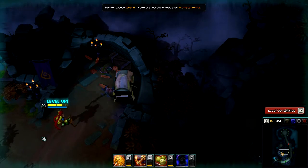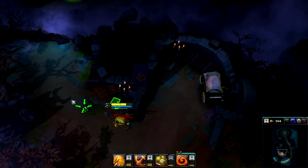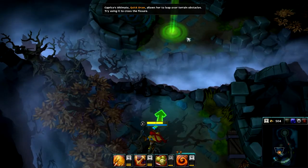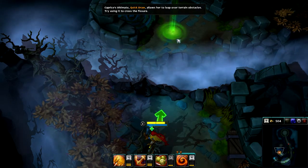You've reached level 6. At level 6, heroes unlock their ultimate ability. Capriza's ultimate, Quick Draw, allows her to leap over terrain obstacles. Try using it to cross the fissure.